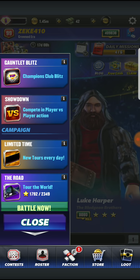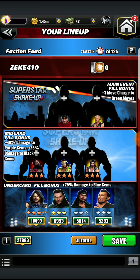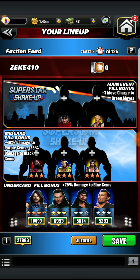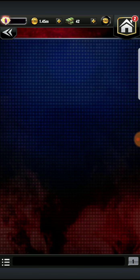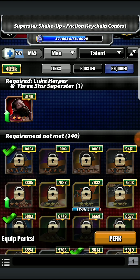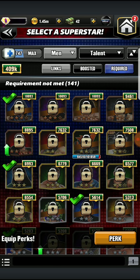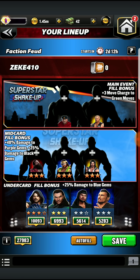Following that, we also have a new upgrade to the Faction Feud. The mid-card fill bonus has been changed so more people can run it. Now when you go to your mid-card fill bonus for plus 40% damage towards purple gems as well as plus 25% damage towards black gems, you are going to be able to run it if you at least have a three-star variation of either Luke Harper — Modern Era Powerhouse or Striker — then Randy Savage, Attitude Era Showboat as well as Trickster and Legend Acrobat, and finally Kevin Nash with the Attitude Era Powerhouse and Striker, and the New Generation Showboat. So this is pretty solid. I can't be mad at that. We got a new thing with the feud so it's more fair and more reasonable for people to run it.